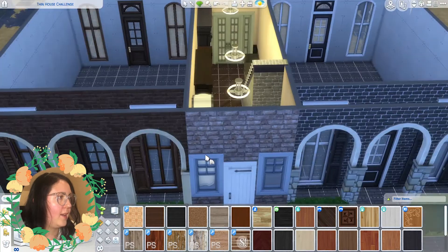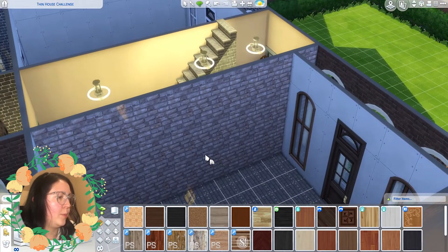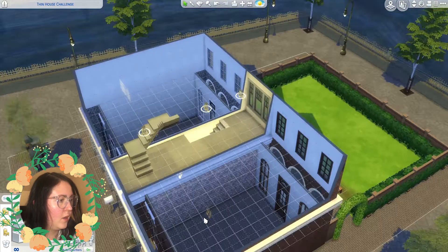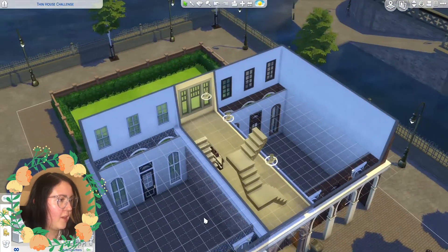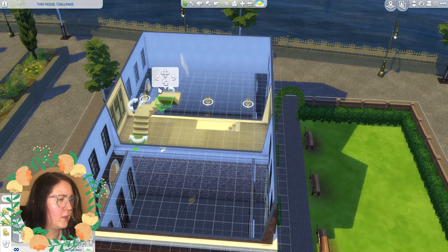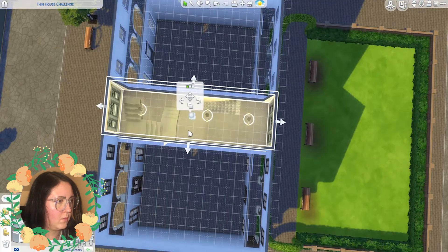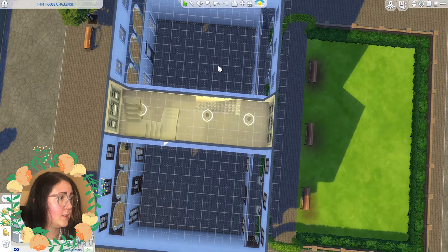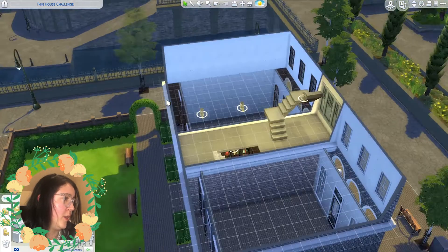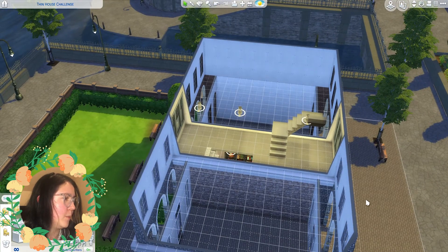So the next floor up will be the kitchen, then the living room, then a bedroom and bathroom. Looking at the layout, I think we'll have kitchen counters along this area here and then try to shove a dining table somewhere underneath. I can't move the staircase along closer to the window unfortunately, but we can fit a little table there.